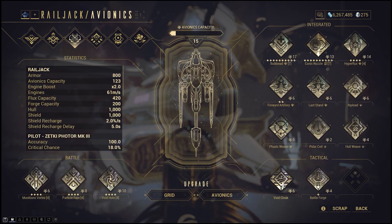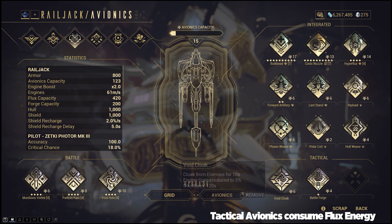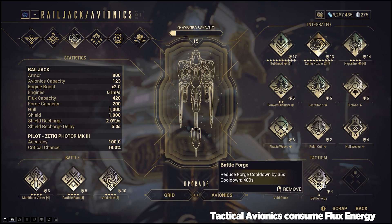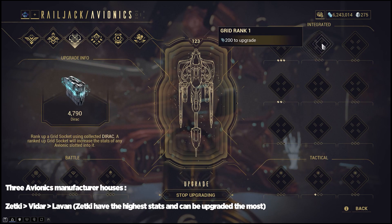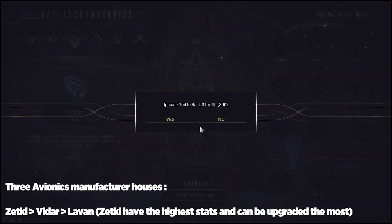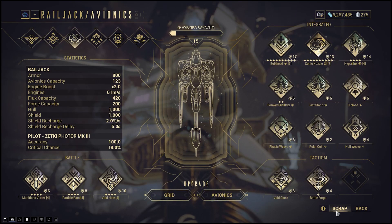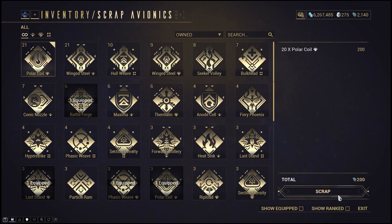Finally, tactical avionics — these are special abilities which give you an edge in battle, whether it be a momentary cloak or a decreased forge cooldown. Avionics and the grids they are placed in can both be upgraded using Diracs, which are rare resources you can obtain from completing missions. It's advisable to upgrade grids first, as you may not get the best version of the avionic you want until later in the game. Additional Diracs can be obtained by scrapping excess avionics, as well as armaments and components.